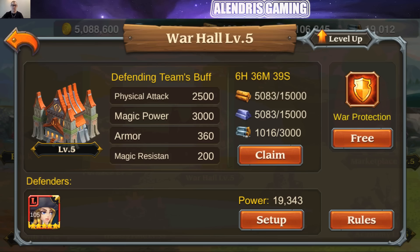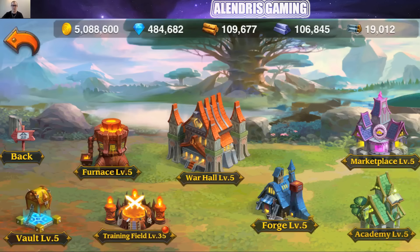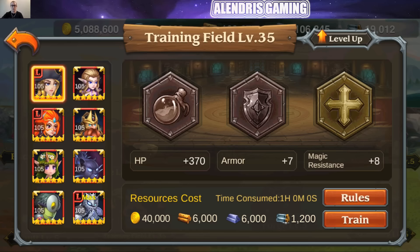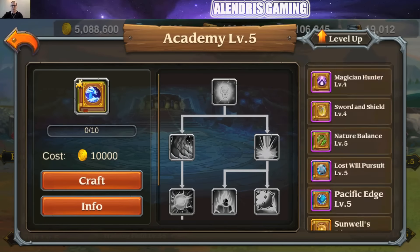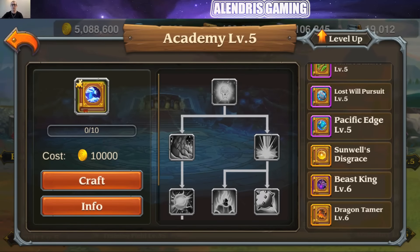We have some new features like War Protection — we'll check how it works. We also have a new system for training camp which is one hour instead of three hours, and the values of the training camp are modified. And the last thing, we will check the new books that we have at level 5 and level 6 and for which Eros. Let's begin this checkup.